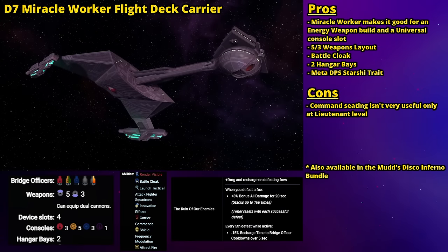Like last year's list, you'll see some older ships and some newer ships. The first is the D7 Miracle Worker Flight Deck Carrier — the Klingon D7 seen in Star Trek Discovery and later in Strange New Worlds. In Star Trek Online, it's a Miracle Worker Flight Deck Carrier, making it great for energy weapon builds thanks to that Miracle Worker seat. Because it's a flight deck carrier, it has two hangar bays, a 5-3 weapons layout (always preferable to 4-4), and as a bonus, a battle cloak.